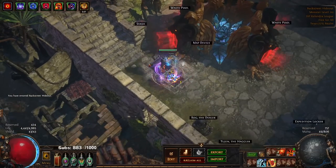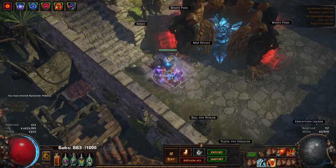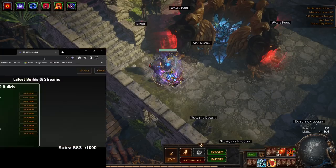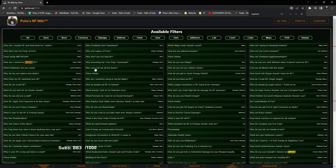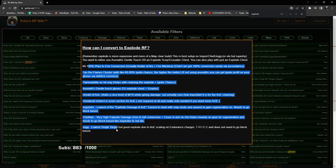I'm going to pop up something that will help you guys. I did have to retake this video so it's a little scuffed. If you go to my website ox.net, go to the RF FAQ and Ctrl+F 'explode' — 'how can I convert to explode RF?' — that will explain a little bit about the build.